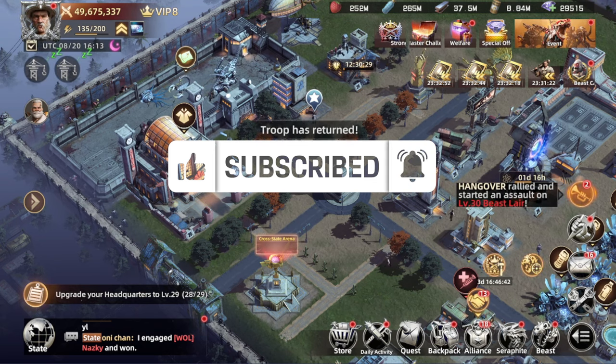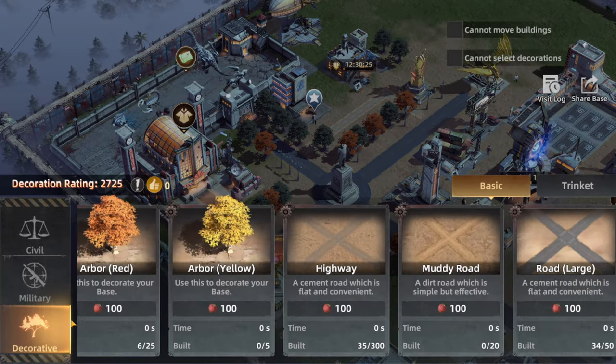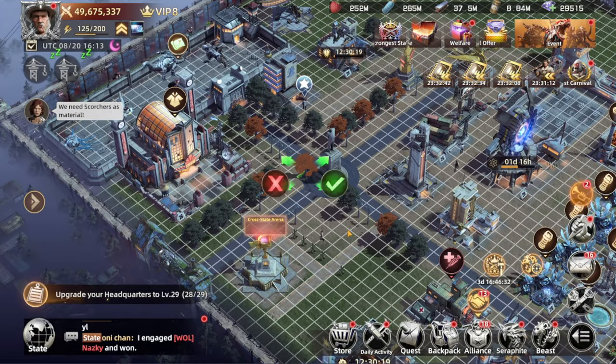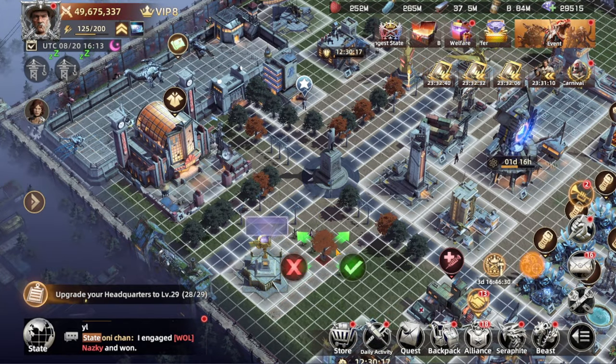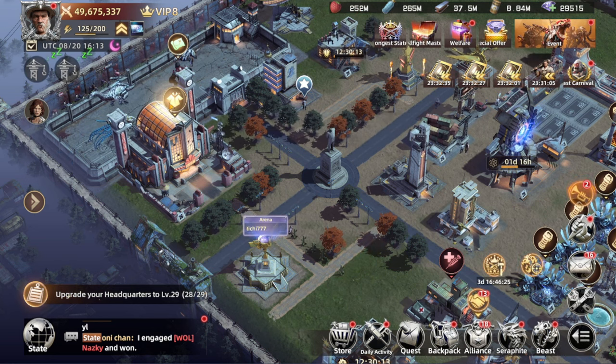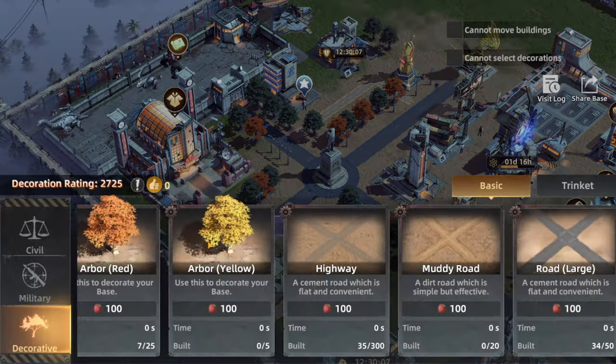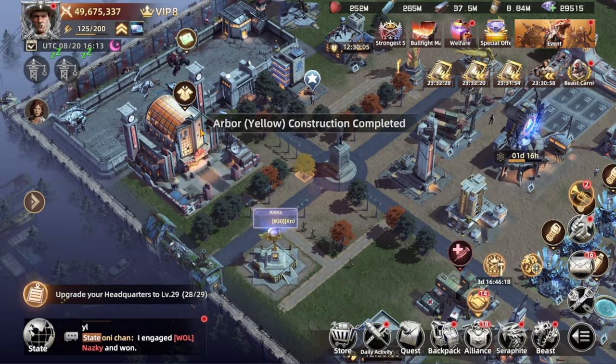You can even buy some free decoration items from the decorating building you can see here — this one is just 100 food, you can buy it and place it. For example, let's add one here. My rating is currently 2,725 — let's add one more and go back.